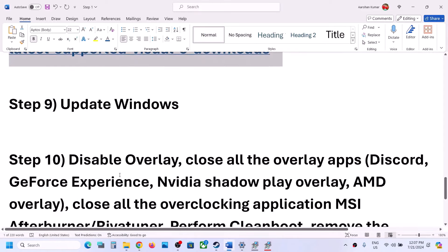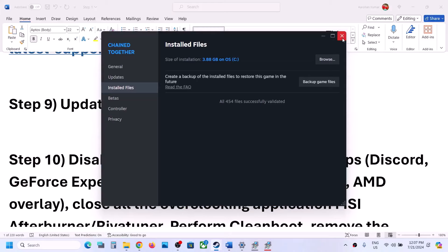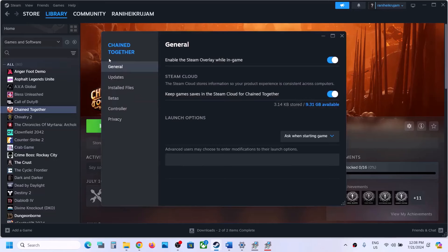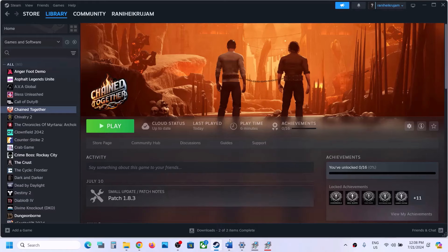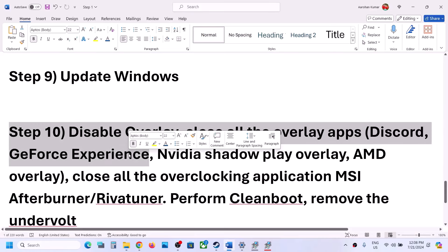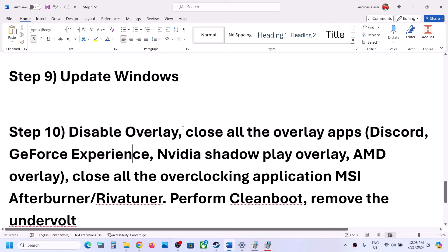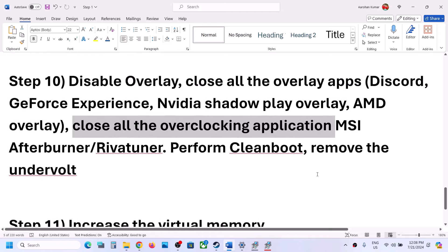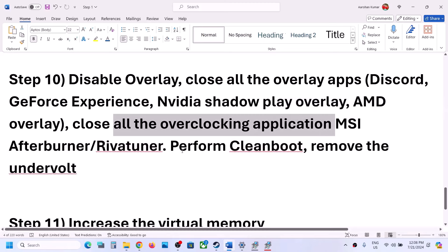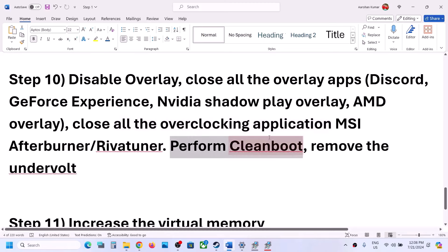The next step is to disable overlays. In Steam, right-click on the game, select Properties, and in the General option turn off 'Enable the Steam Overlay While in Game.' Also close all other overlay applications — for example, turn off Discord overlay in Discord settings, and turn off the overlay in GeForce Experience. Additionally, close all overclocking applications such as MSI Afterburner, RivaTuner, or any similar software, and then check.